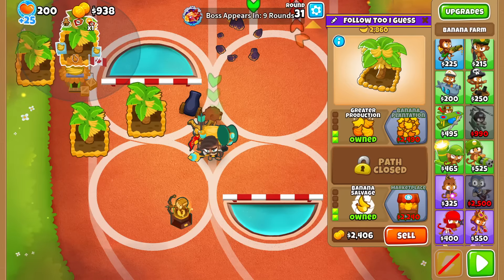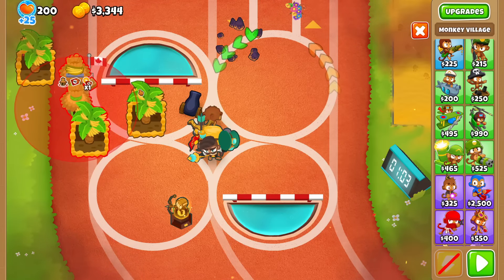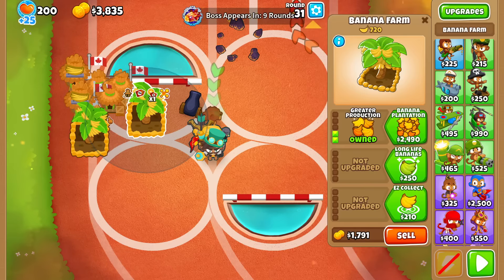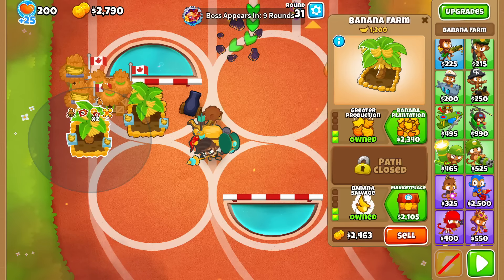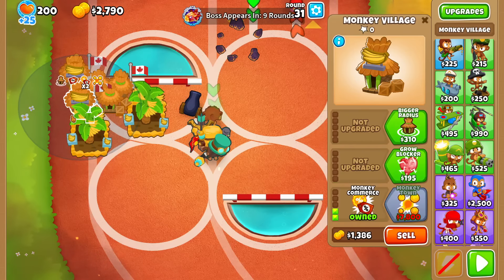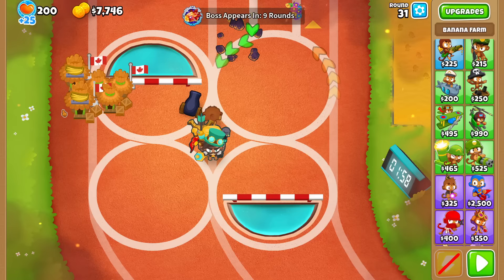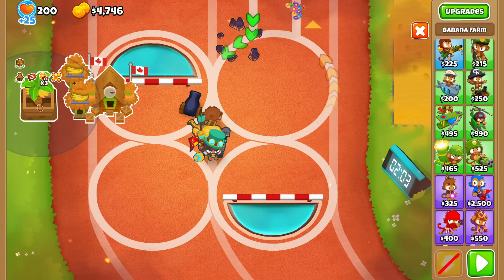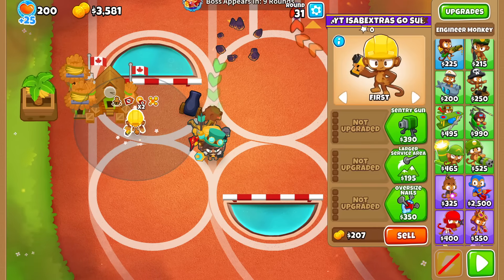I didn't place my banana farms super well, so I might lose out maybe a couple hundred. We want to get as many double discounts under the farm so that when we buy 2-2 to sell them for more money, they are cheaper and we save more. But I messed up with only one discount here. Now we drop Monkey City and get our setup real quick.